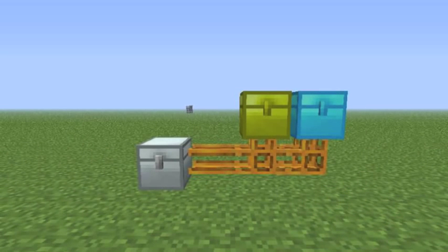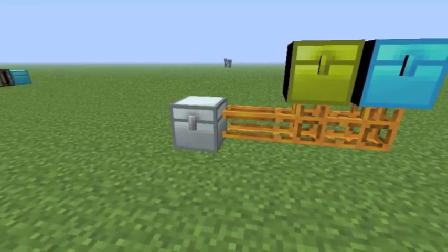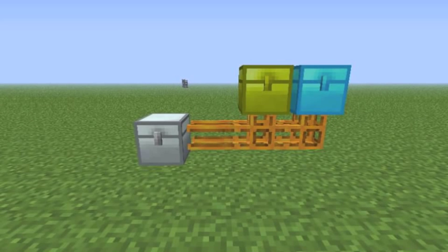Now we're going to be moving on to the Red Power section. The first thing we're going to go over is pneumatic tubes, which are pipes in Red Power. These things send items to the closest inventory. So for example, if we were taking items out of this iron chest here and coming down this pipe here, which chest would the items land in?